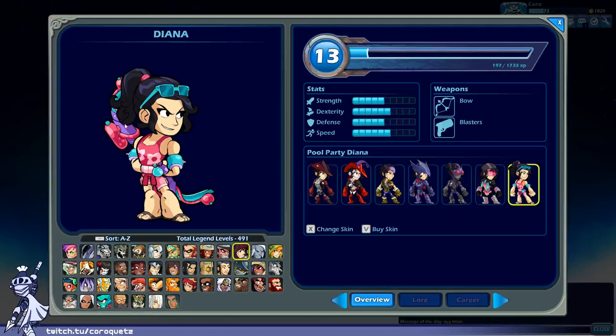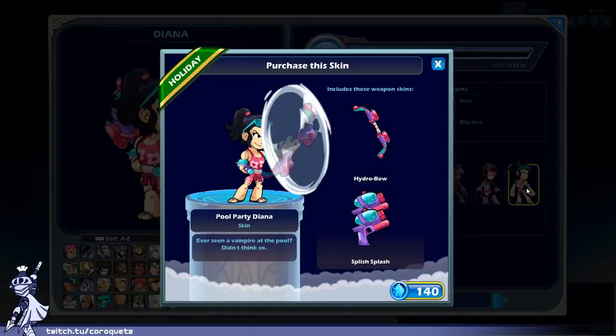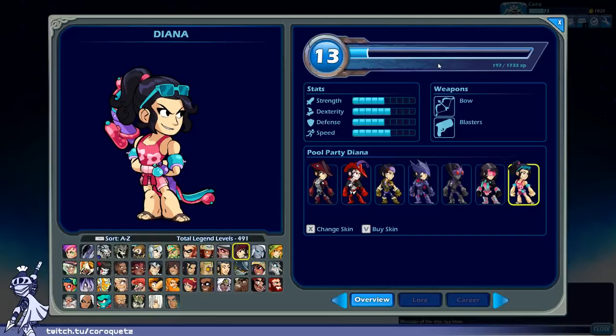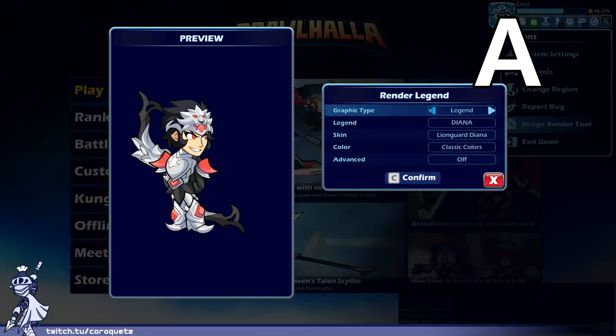Pool Party Diana — not much to say about this one. It's just Diana decked out for pool party with a water pistol and a water bow. It's cute, I dig it. Not much to say — it's basically just a seasonal outfit.